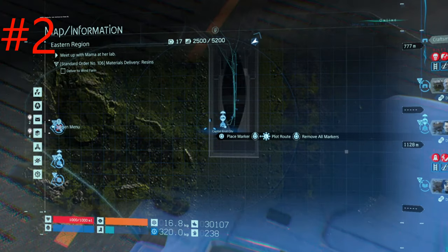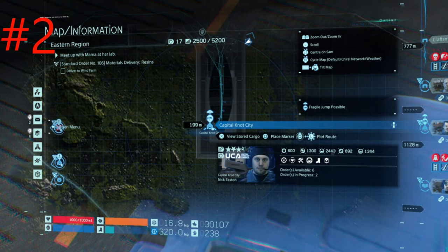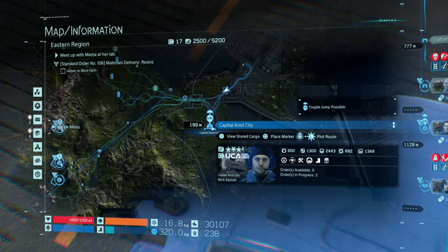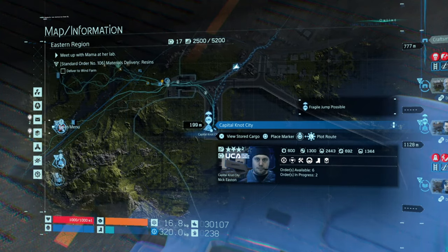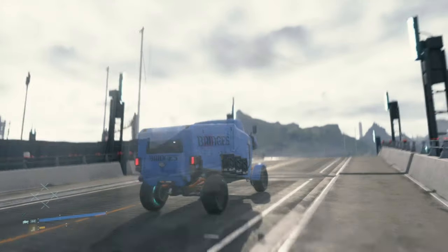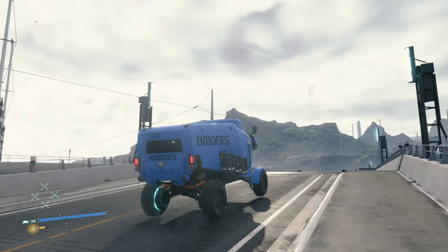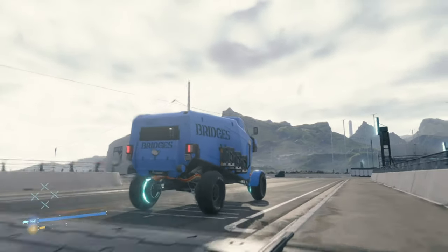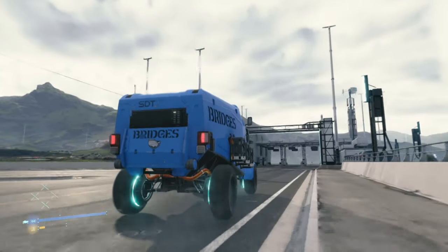Before we move on, just to let you know, this distribution centre is three and a half stars. Just keep that in mind — I've done episode three. I think it's after you get an email saying there's a glowing thing on the roof. Also, three and a half stars — so if you do it at three stars, it might not be there. If you do it at less, it might not be there. Could be, you can try, but I'm just saying it might not be there.